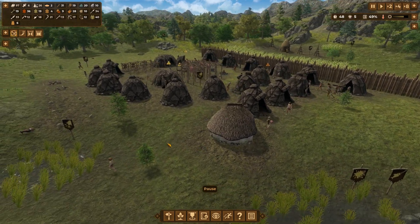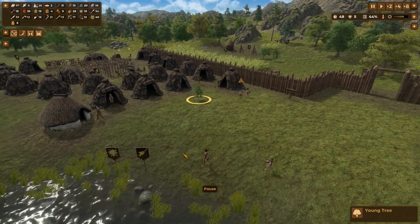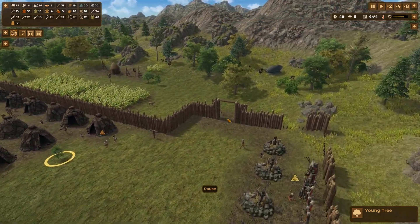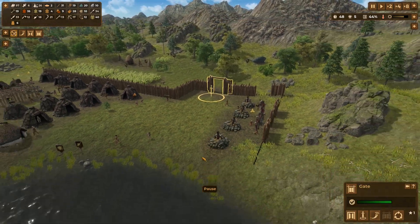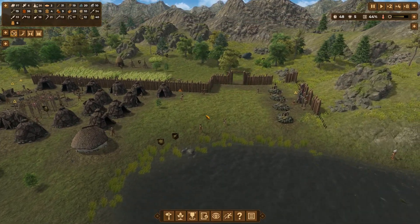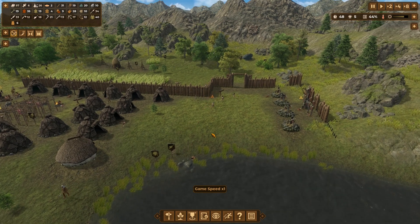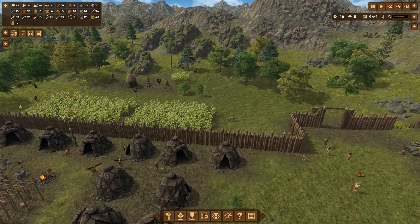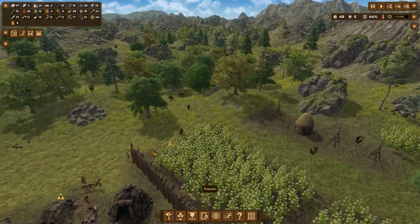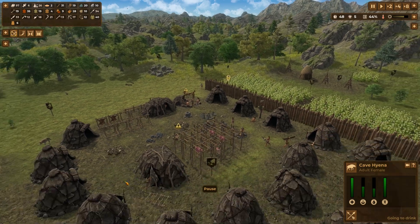These young trees are really dawning my head. We need to start working out a guide on this fortification I reckon. Workload is at 44 — it's not bad, but it's going to go higher soon. Hyenas spotted — that's not good, we need to deal with that.